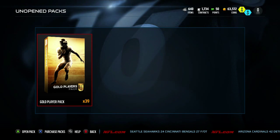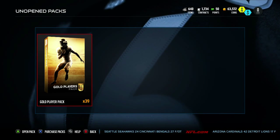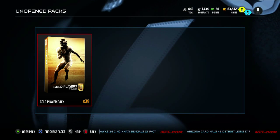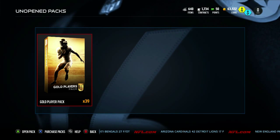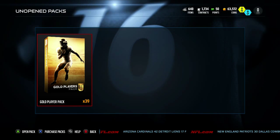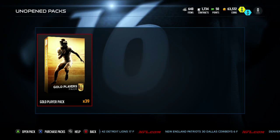Alright guys, we got 39 gold player packs. What you have to do to get these packs is add any seven silver players into a set. You get a gold player pack that guarantees a gold or better player. I've seen people pull legends like Jonathan Ogden, I've seen people pull elites like Sean Smith. You could sell those players, put them in sets, do whatever.